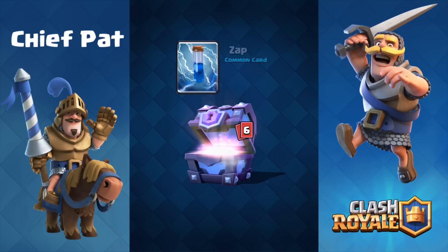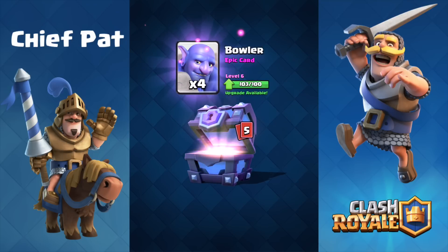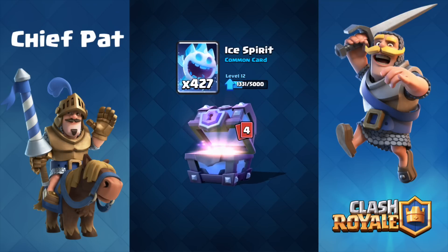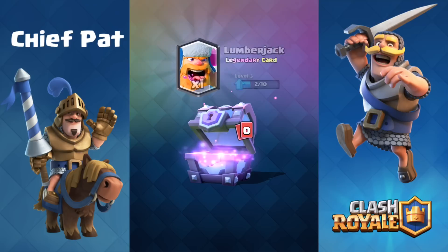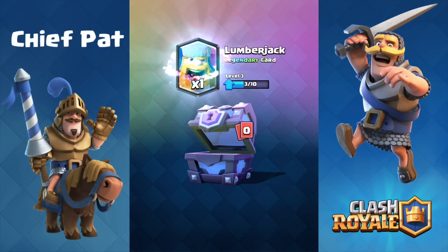I do need some more gold to upgrade some of my cards, things like my archers and my knight aren't maxed out, and my bowler is still level 6. Hopefully I can get him up to level 7, so I'm just going to open up some chests. Hopefully we'll get some legendaries as well, and seeing as we got 18 giant skeletons, that means we're going to get a lumberjack from this chest.